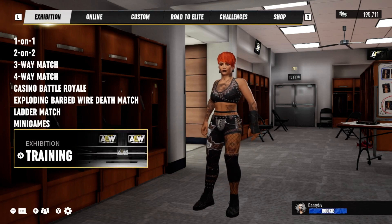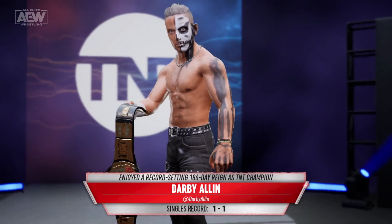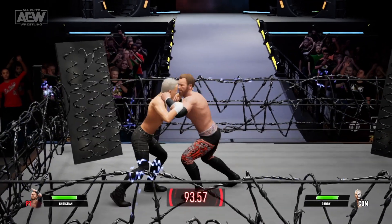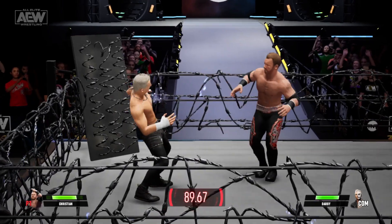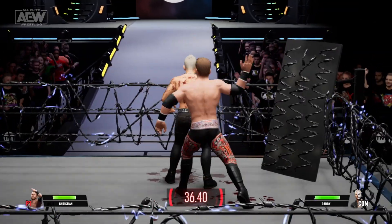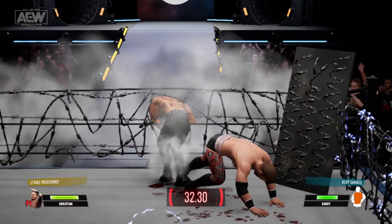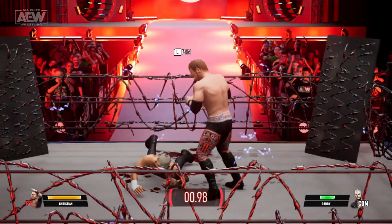The Exploding Barbed Wire Deathmatch is just as crazy as it sounds. In this, you play a one-on-one match against your opponent with the ropes replaced with explosive barbed wire. If you throw your opponent into the wire, they get quite a shock — it kind of explodes on them. And after a certain amount of time has elapsed in the match, the whole thing explodes, dealing out damage to everyone in the ring. It's crazy, and it's actually really fun. You see blood and all sorts of stuff. It's nuts.